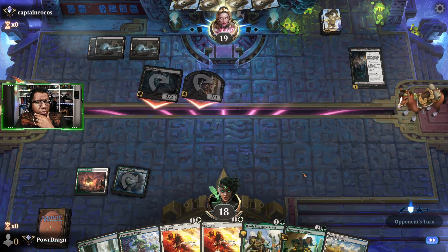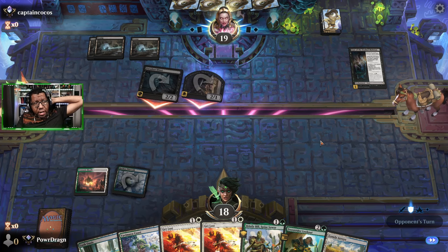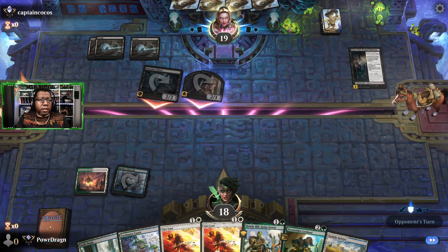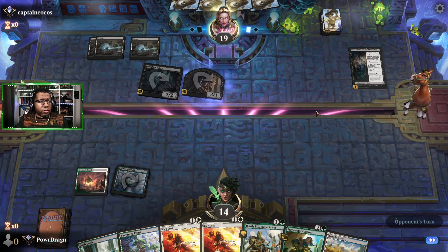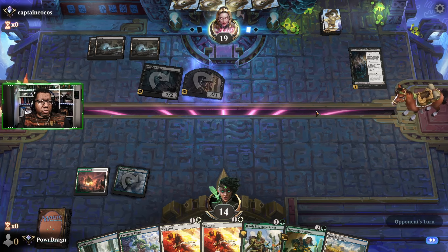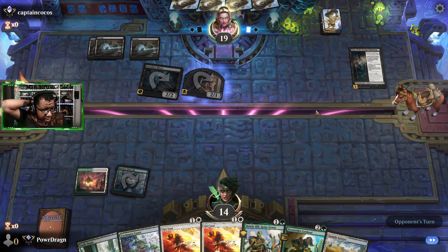We can play Bill, make a 3/3 — it probably dies on their turn after that or is forced to chump block something. Not sure what else we do otherwise. Opponent, feel free to do whatever you want during this attack step — pretty sure you got this locked up. That was a strange pause during combat. I guess we're gonna play Bill, take the risk that Bill just dies when we try to put a plus one plus one on him.